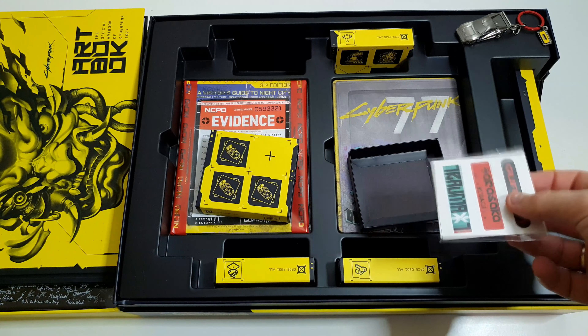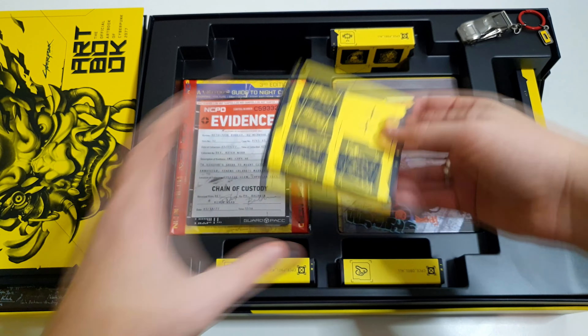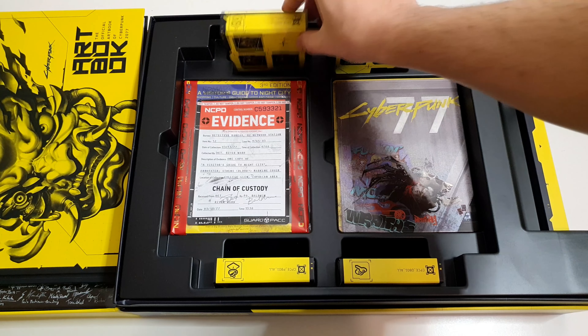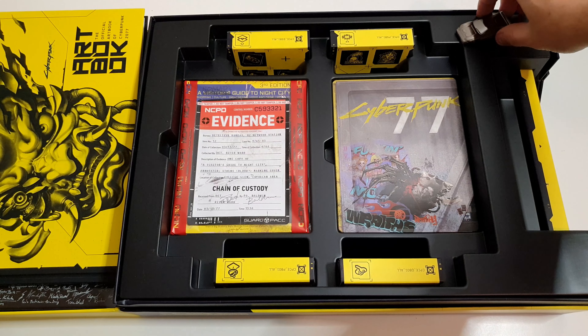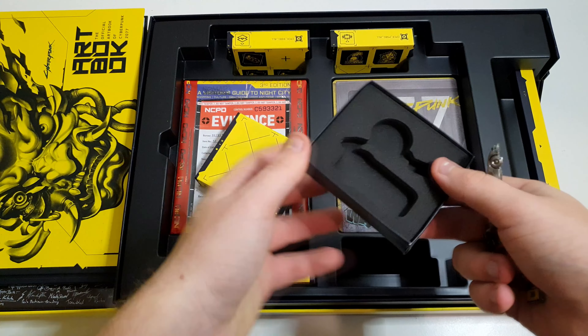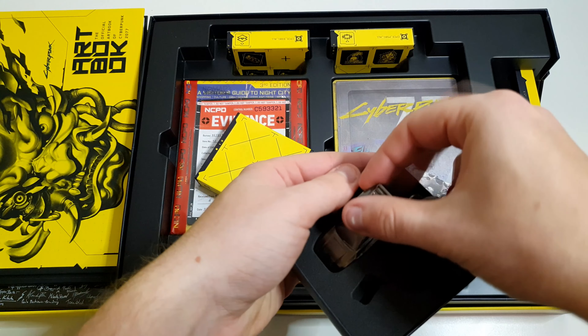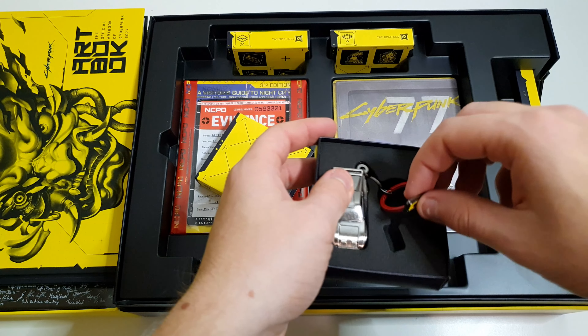Ez a kollektor — én azt mondom, hogy drága. De amennyi minden van benne, és ami a minőségben, az megér egy misét. Úgyhogy nagyon szuper, ezek lettek volna ebben a jó kis dobozkában. Rakjuk vissza a kulcstartót is a helyére — kis járgányunkat.